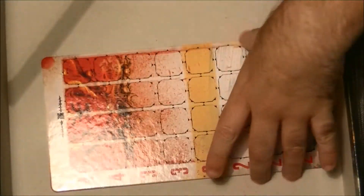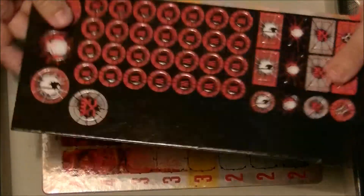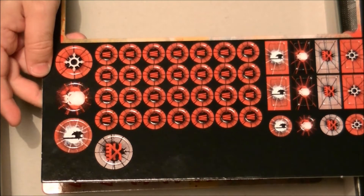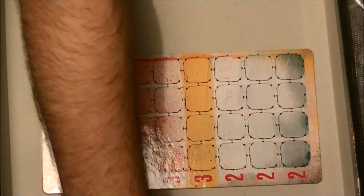And here we have the wound counter. We also have all the different tokens — I won't remove them, but you can see they're double-sided too. I think one is for each champion. Remember, if you have the White Dwarf, the slaughter priest that comes in the White Dwarf can also be used in the Gold Chosen game.